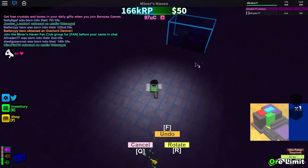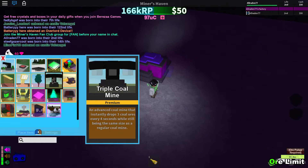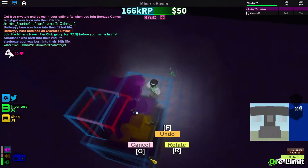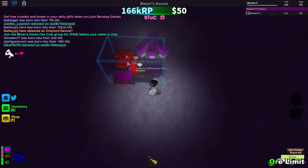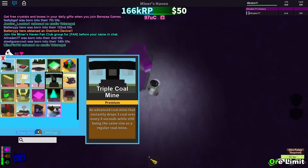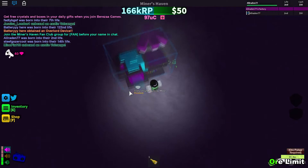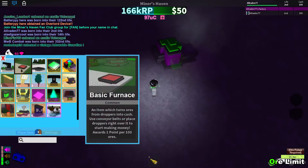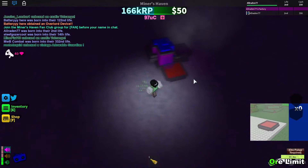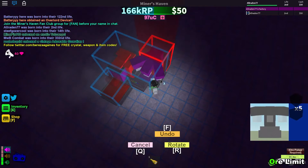You're gonna want an industrial mine like this, and then you're gonna want triple coal mines. Basically how it works is the coal drops into the industrial mine and it produces. If you have tons of coal mines — I have five — the best setup is actually around four because it gets overcrowded with more. So we'll set this up first to make some money.